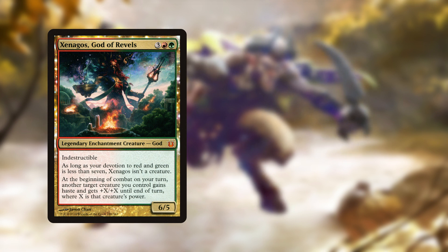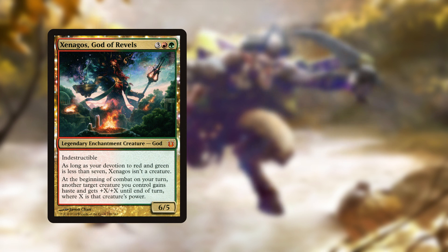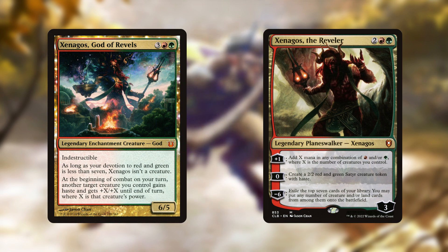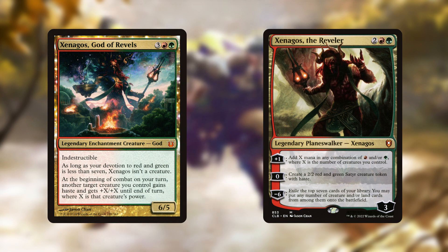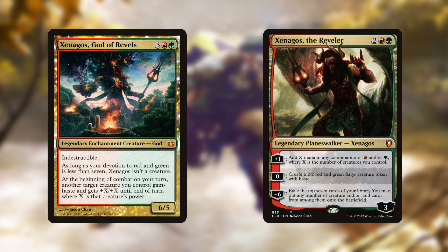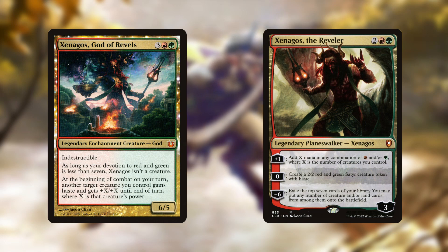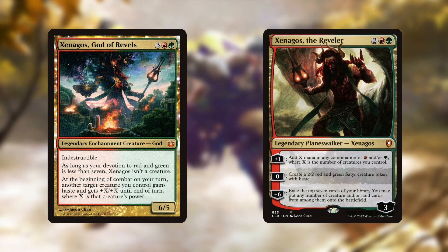First is Xenagos, God of Revels, who in the story was a Satyr before he became a god, along with his planeswalker form Xenagos, the Reveler. Not only is he a powerful effect to double the strength of a creature, but he totally fits in with the theme of the tribe. He's a potential candidate for commander, though his ability is pretty generic and Satyrs don't tend to be the best creatures to double in size since they start pretty small.